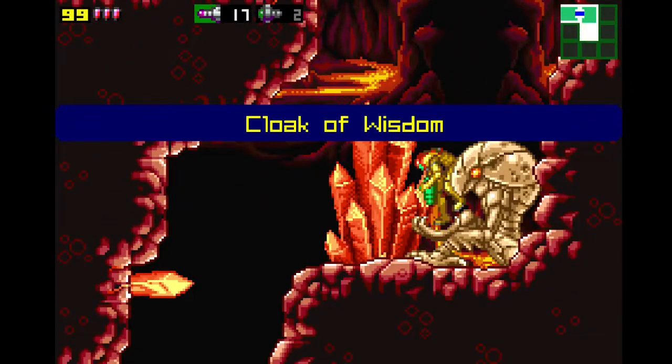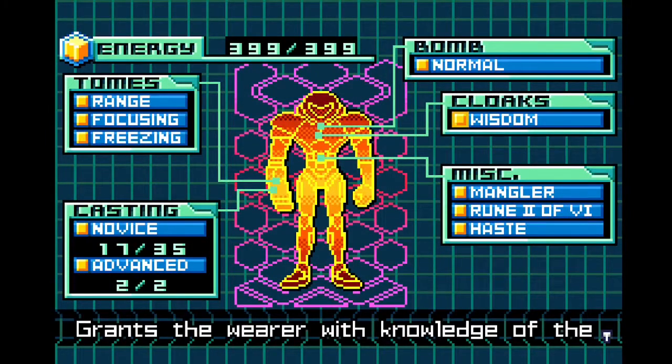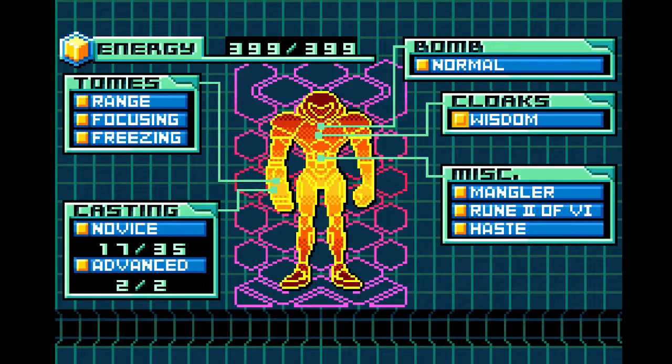I wonder if they ported more Fusion bosses into Zero Mission, because my biggest problem with Zero Mission is that the bosses are very lame compared to Fusion's. Fusion's boss fights are probably the best in the entire series — it has such a good selection of bosses. Give me that Varia suit — Cloak of Wisdom, my bad. Now we have the Wisdom to not burn alive in hot areas. Grants the way of knowledge of the arts, prevents heat damage — yep, that makes sense.